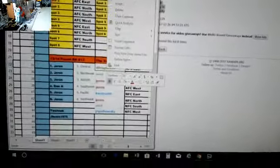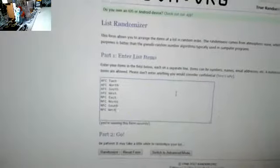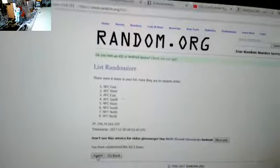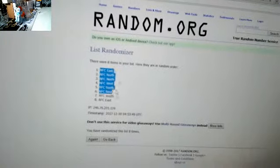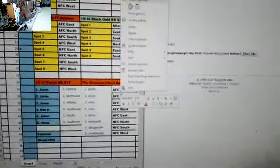When I save it to the spreadsheet, it looks something like this. Here comes the divisions, eight times — good luck. One, two, three, four, five, six, seven. Eighth and final, good luck, eight. NFC East up top, AFC East on the bottom. You take it and put it in the spreadsheet — it looks something like this.